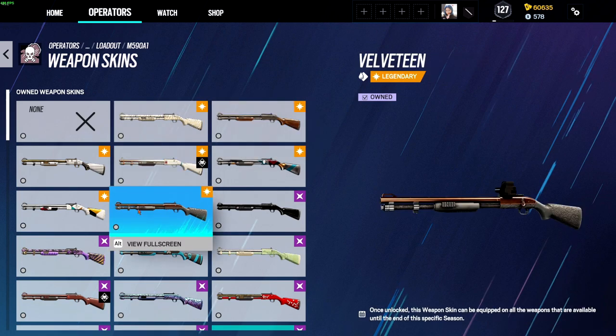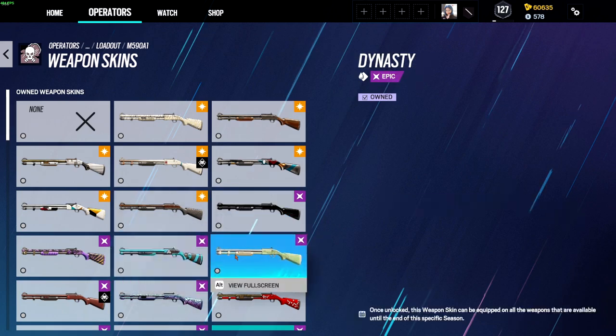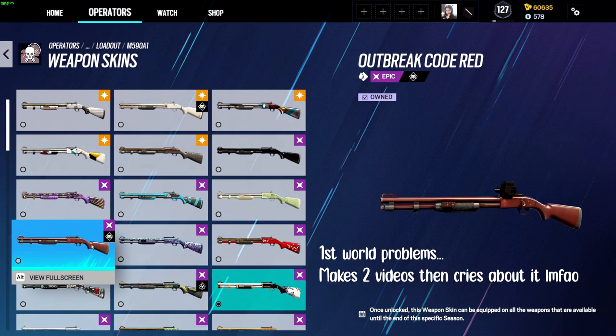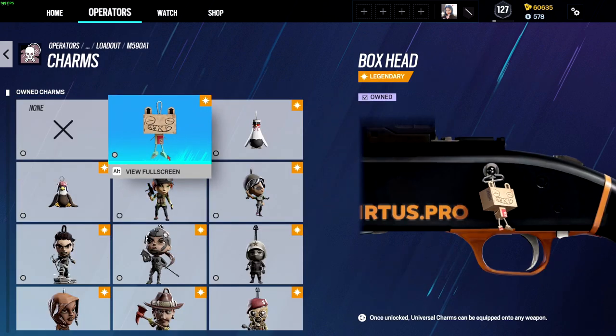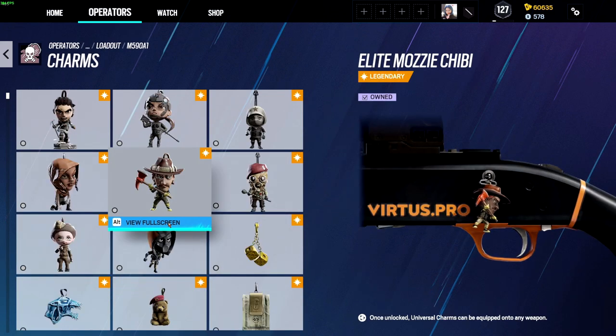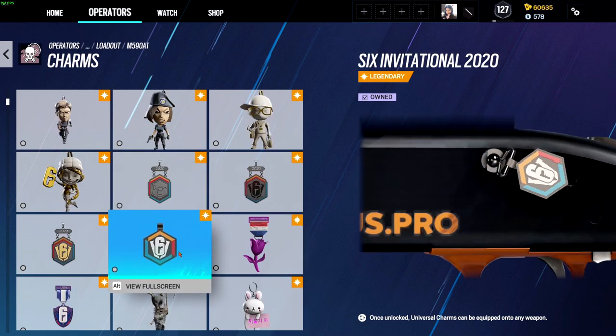I'm guessing the skin was for the FMG, which would be the Hive Mind. I cannot speak today — I'm sorry. I've done like two videos today and I'm kind of tired. So we're here, and I should have a charm but the only question is I don't know what the charm looks like.